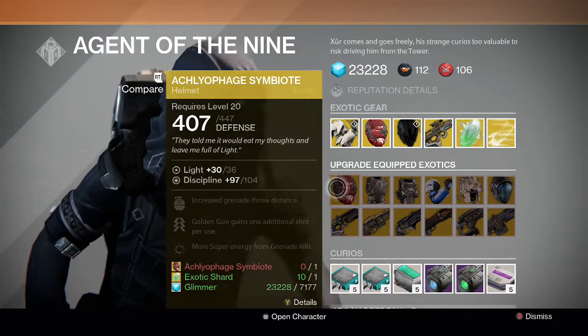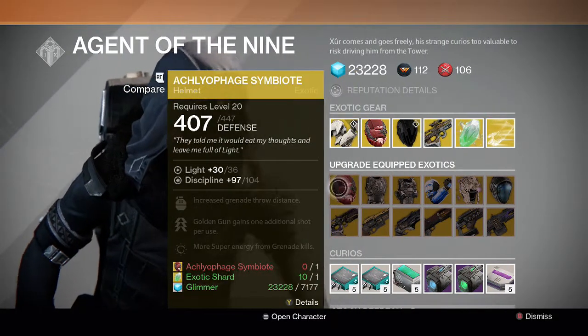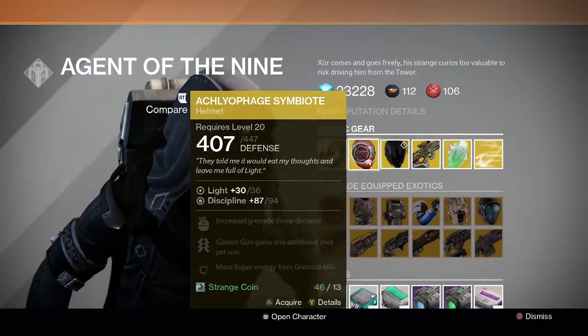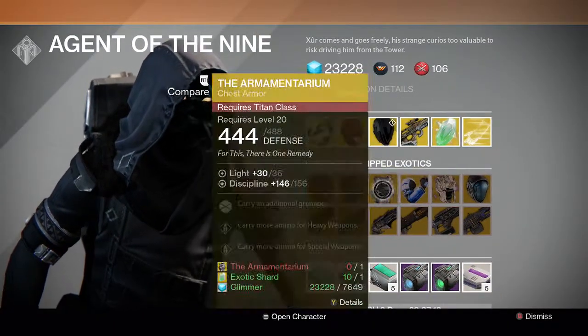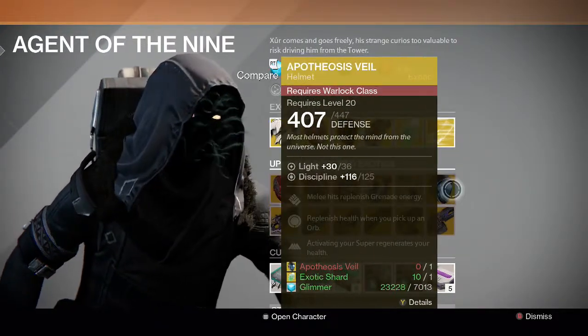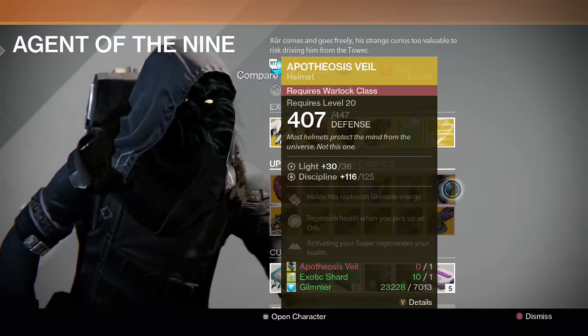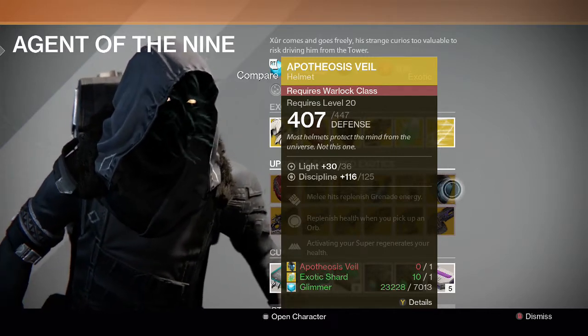For the upgrading of exotics, we have the Achlyophage Symbiote and Crest of Alpha Lupi — the Crest is the better one, but you can always just buy it instead. We have Armamentarium and No Backup Plans — Armamentarium is better. And for Warlocks, we have Skull of Dire Ahamkara and Apotheosis Veil — I think Apotheosis Veil is better because it has use in Crota's End hard mode.